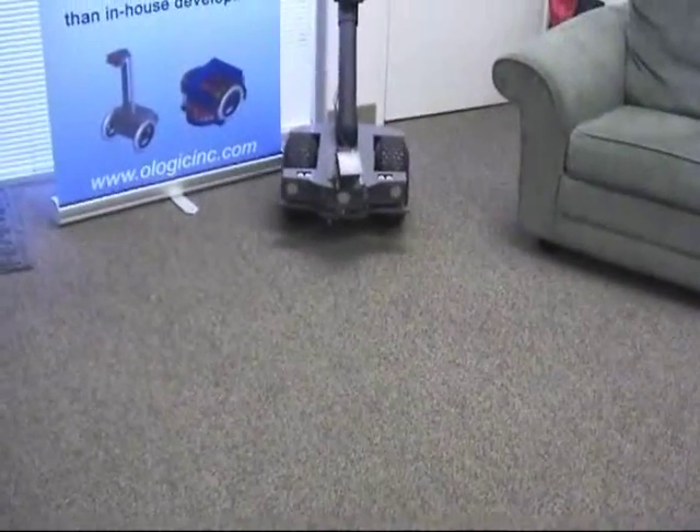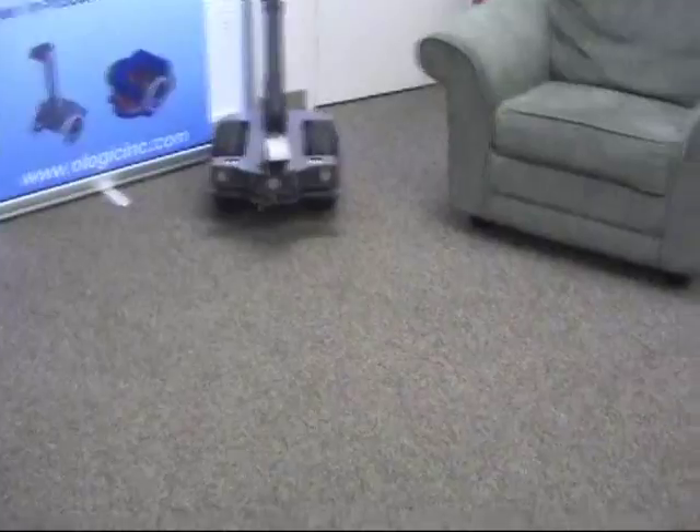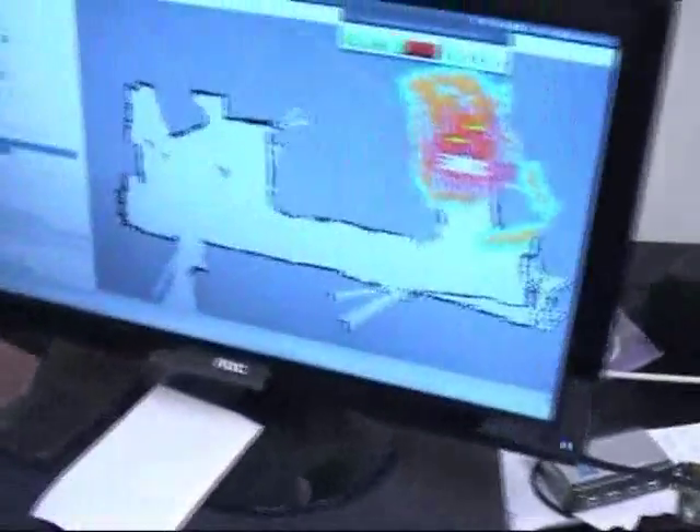We're going to try to get him to drive over by his friend robot over there on the ground. There's a map that Willie has made of this area, so you can see the lobby and then down into the kitchenette area. You can see this big blob in the middle of it — that's where Willie thinks he is.